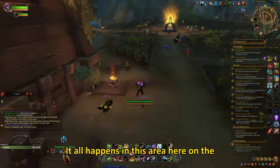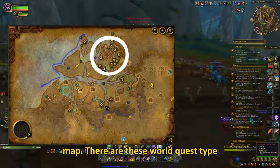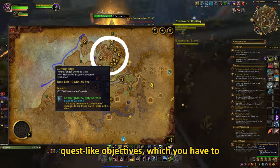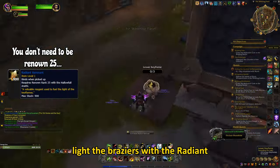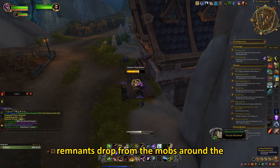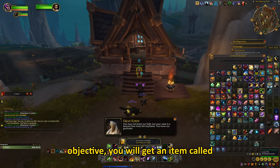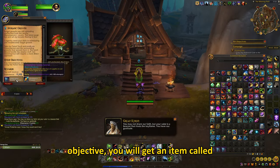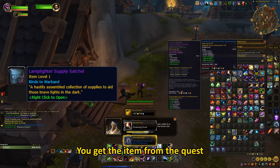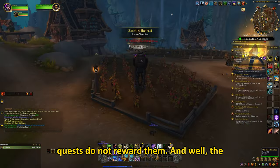It all happens in this area here on the map. There are world quest type objectives, and then there are quest-like objectives which require you to light the braziers with the radiant remnants. These remnants drop from the mobs around the zone. When you complete the world quest-like objective you will get an item called Lamplighter Supply Satchel. You get the item from the quest objectives too, but sometimes these quests do not reward them.